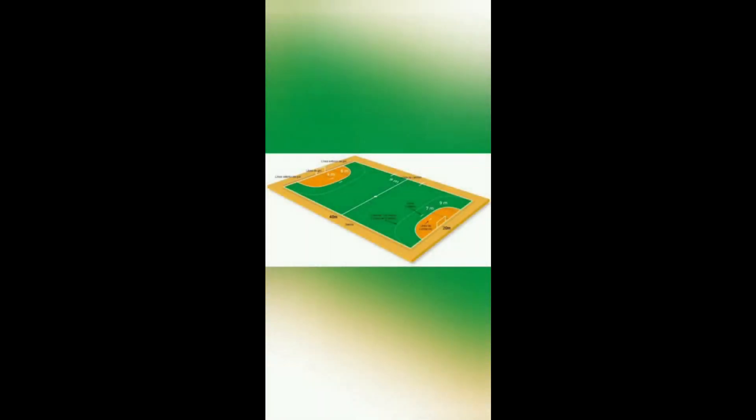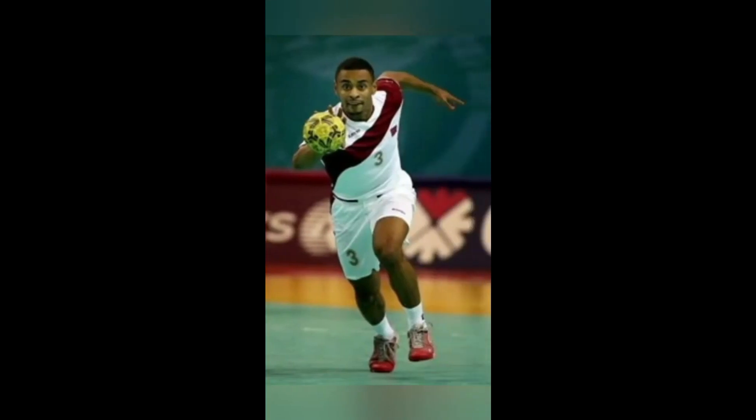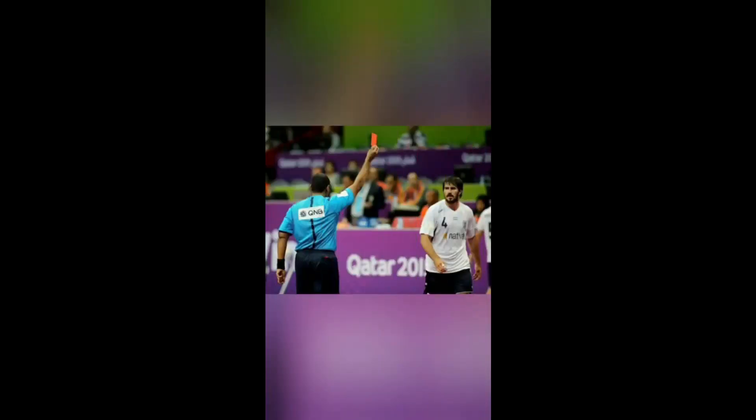El campo de juego es rectangular, mide 40 metros de largo y 20 de ancho, y no pueden estar modificados en ningún aspecto. Respecto a las reglas, te puedes avanzar con el balón en manos hasta tres pasos. Dispones de tres segundos para lanzar, pasar o botar el balón. Se puede continuar con el balón hasta que deje de botar; luego se pueden dar tres pasos y obligatoriamente lanzar o pasar. Para conseguir un gol, los jugadores deben lanzar el balón fuera del área de 6 metros o bien saltando. El partido dura 60 minutos. Las sanciones son tarjeta amarilla, tres por equipo; a partir de ahí, todas las demás son dos minutos afuera por jugador. Un jugador con tres tarjetas amarillas recibe la tarjeta roja y no puede volver a jugar. Las agresiones contra otro jugador son roja directa.